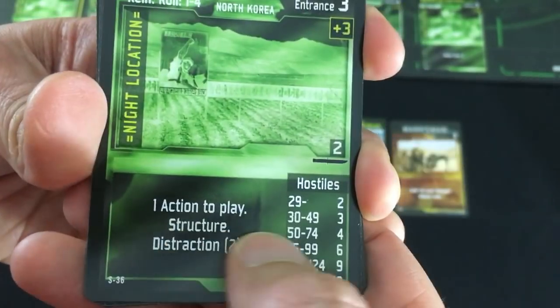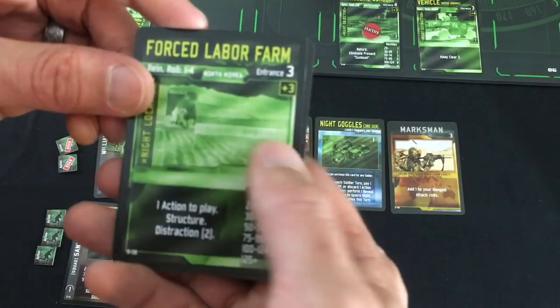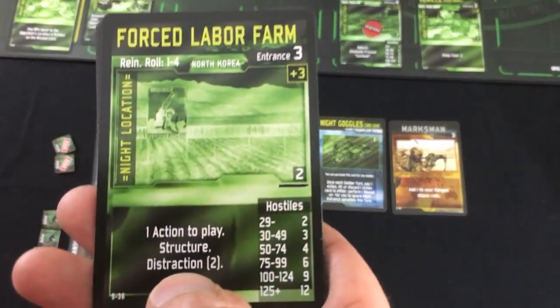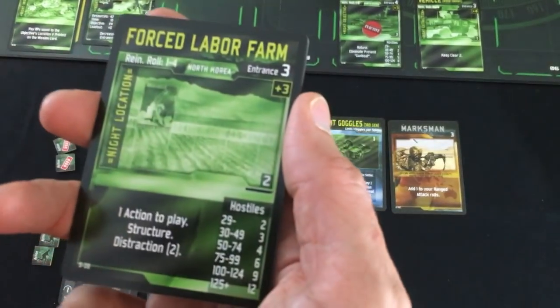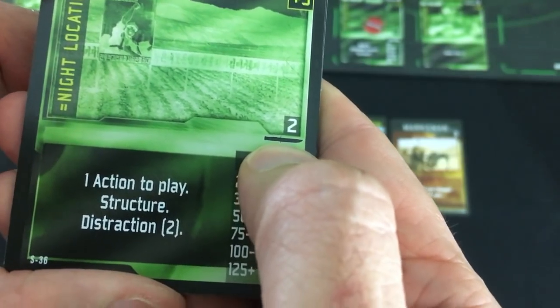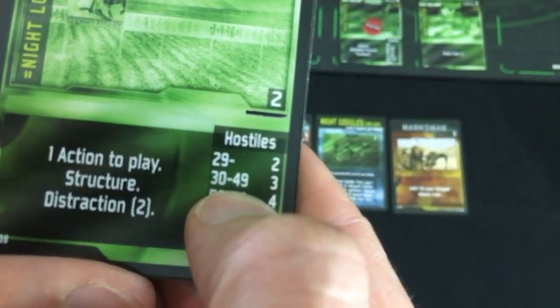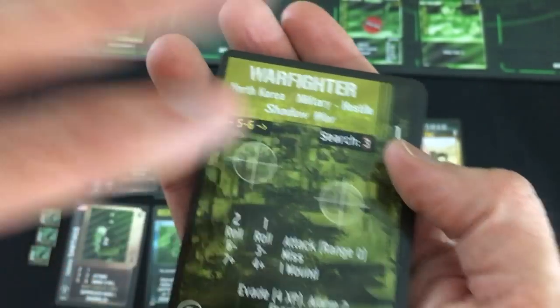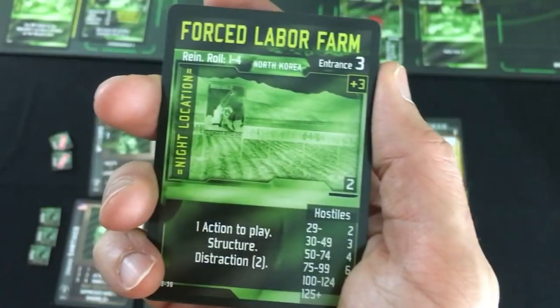Location cards also tell you how you need to play them. In this case it'll cost one action, which is a bummer because many of these are free to play and Williams doesn't have any actions left. Structure is just a keyword referred to by other cards. Distraction is a fun one — unfortunately I didn't bring any bombs, but you can leave a bomb here, and when your mission goes south and the alarm goes off, you can set it off to distract the enemy soldiers and take them out for free. This is the number of actions it takes to get into close combat — I didn't bring any knives. And then one of the most important ones: the hostile value. For this, you look at the resource value of your squad — mine is 42, actually 38 — which means I would draw three points worth of hostiles.